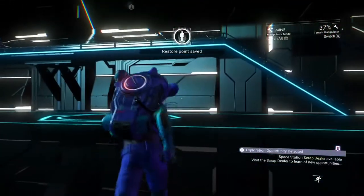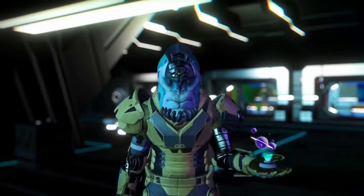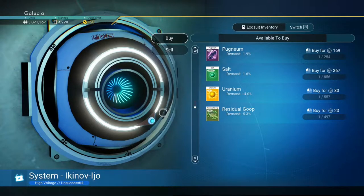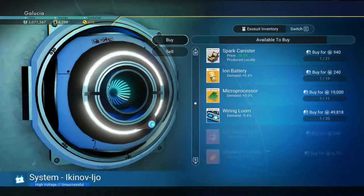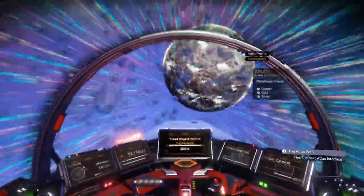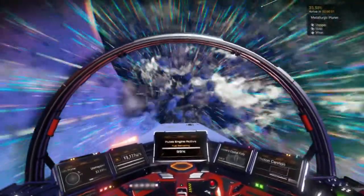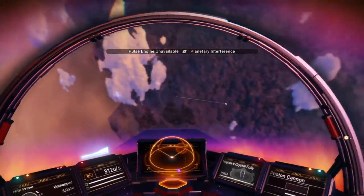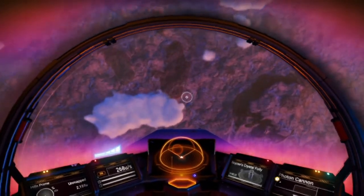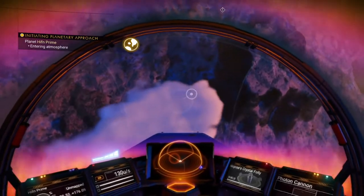Every time I go into a space station now, it keeps telling me that scrap dealers have opportunities for me, but it costs $5 million. Until I have that kind of money, it's not going to matter. The available market on this planet sucks — nothing of interest. This planet was way on the outskirts. Took me a really long time to get here. This may be the only planet in this system I investigate before jumping to the next one.